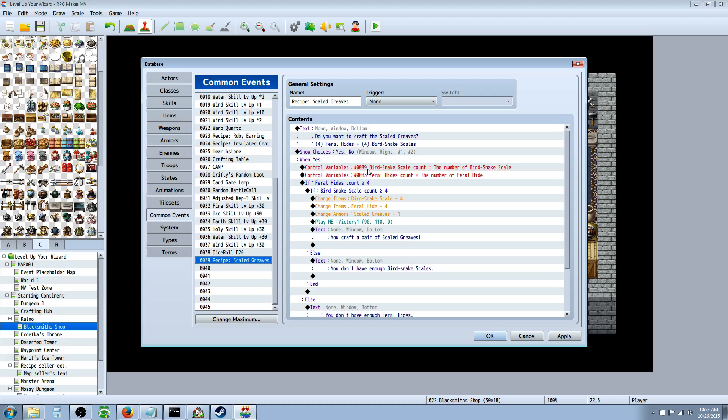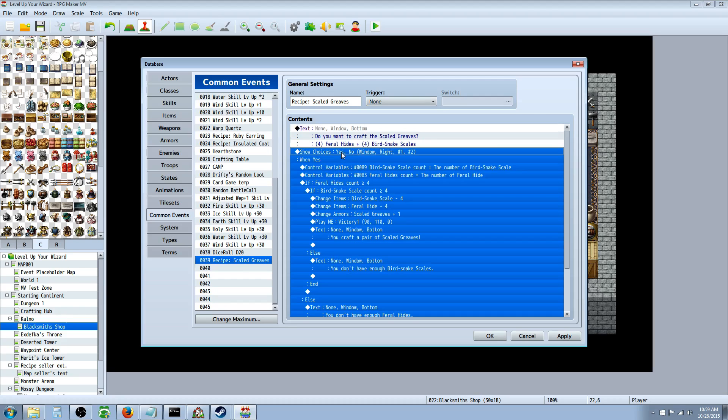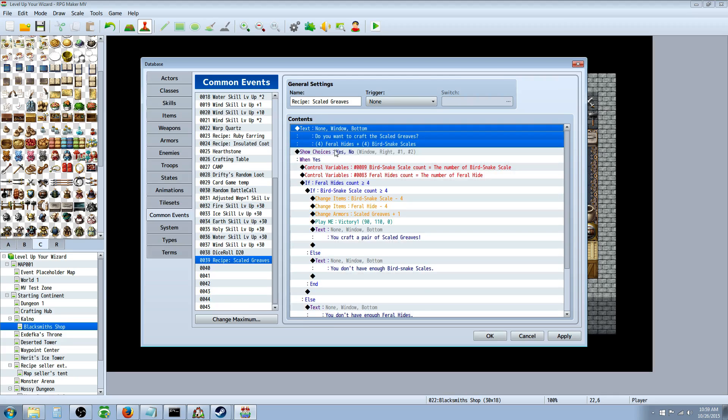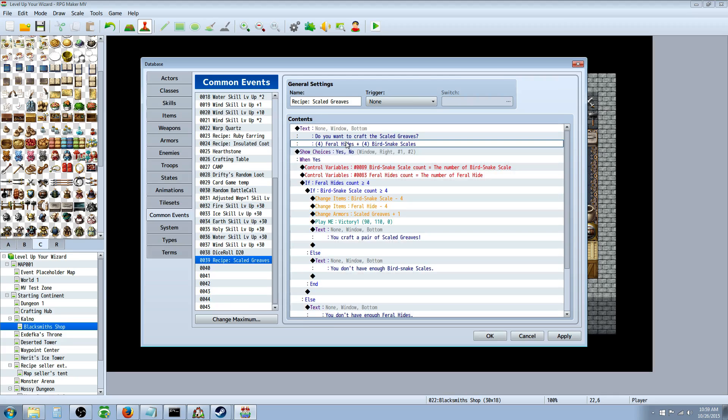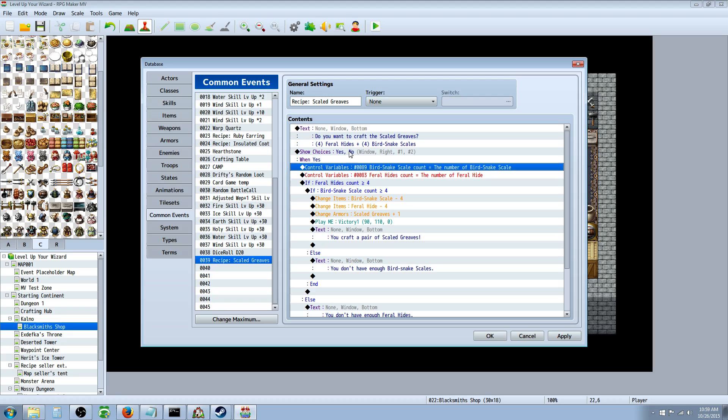Then go to common events and create a text entry — call it the recipe for whatever you're going to make. Let the player know what they're going to be crafting, and give them a yes or no option. It's also good to include the required items it's going to need, so the player knows before they say yes what items they'll be consuming.